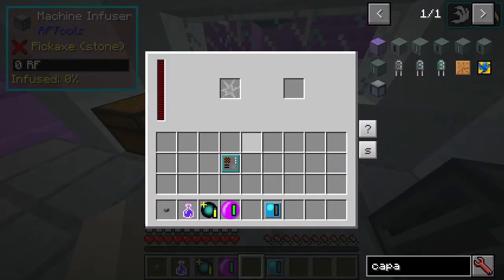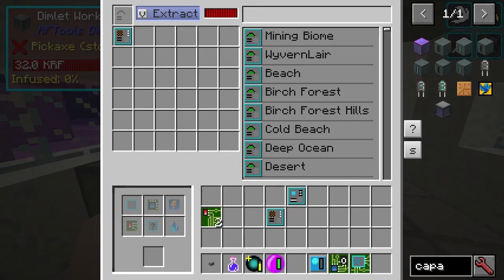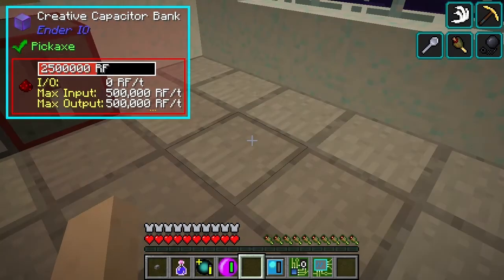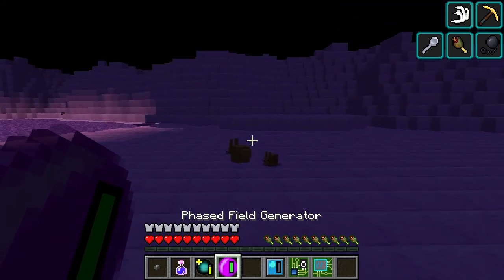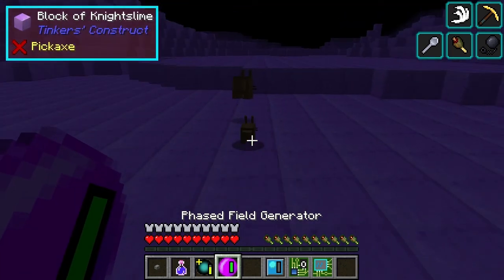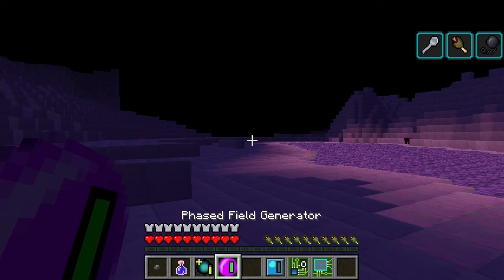They are the dimlet parts. There's the parts, and then the actual dimlets themselves. So these are like the parts. The only things you can extract are the actual dimlets themselves, like this guy. And you can see what just happened there. We're using the phase generator at the moment, so you can see it's draining power. And you can see that the creatures... you can actually change the radius of effect. But it's quite a cool effect.